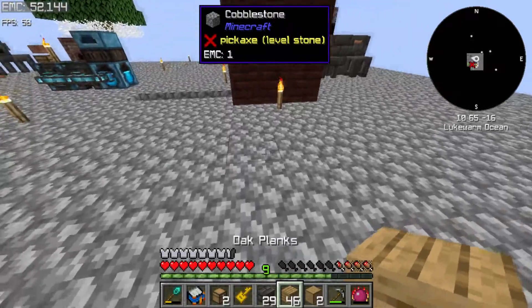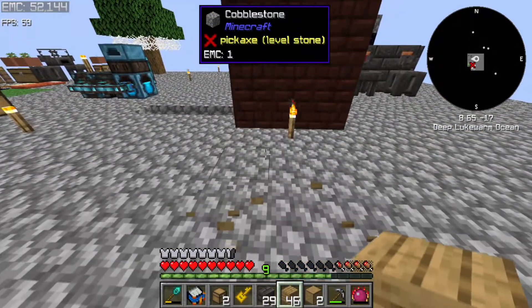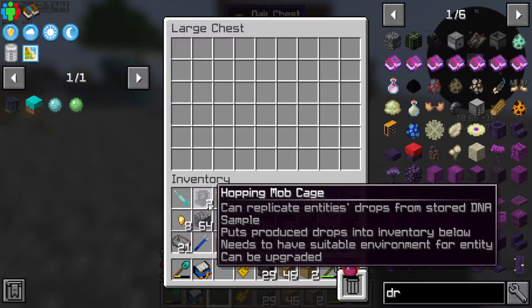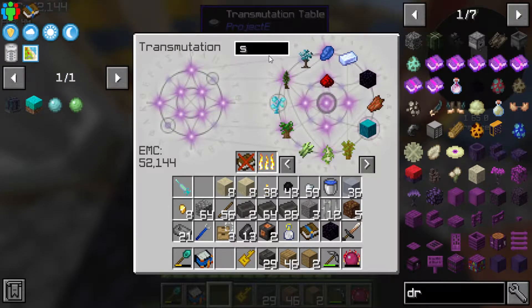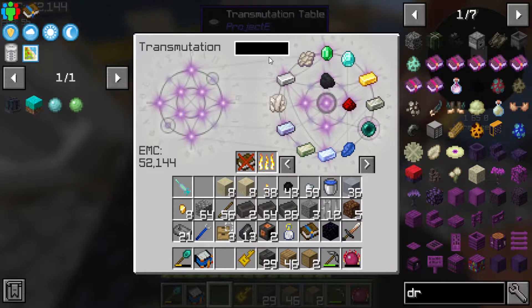I'm gonna start it out with two basic chests, then move them and see if I can get them to do what I want them to do. I do gotta go back to the nether for sure. Two separate drawers is not worth it in my opinion - we might want to do a better system than what I'm thinking of.